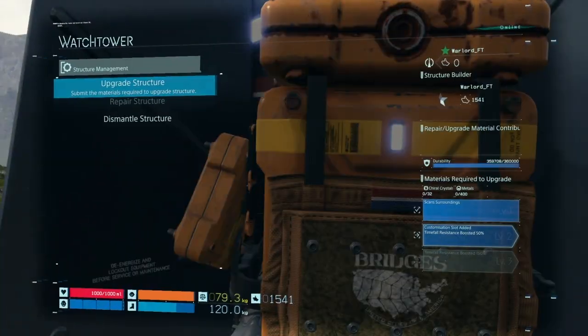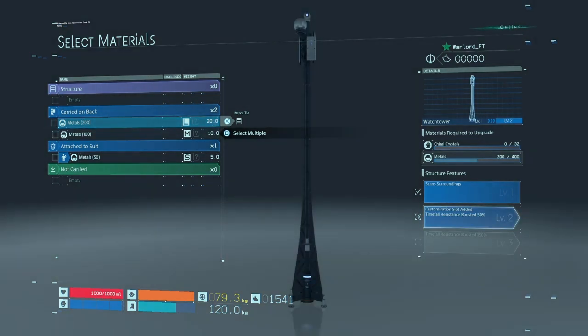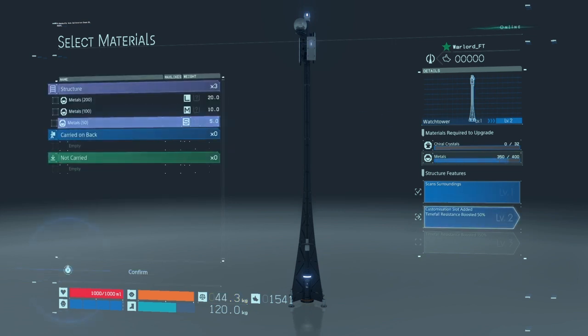Structure menu — upgrade structure. I'm gonna give it this, and this, and that. Somebody else can give it the other 50. Cool.